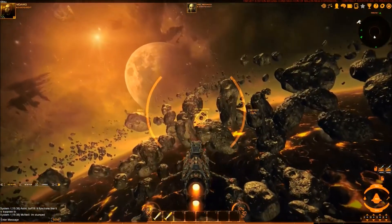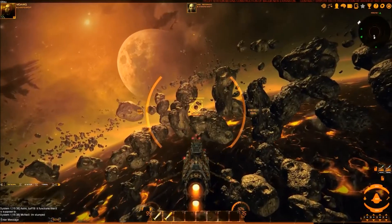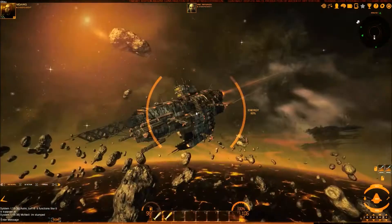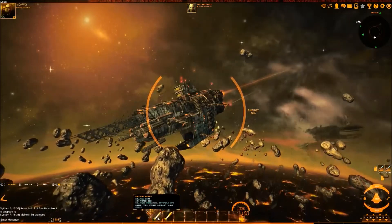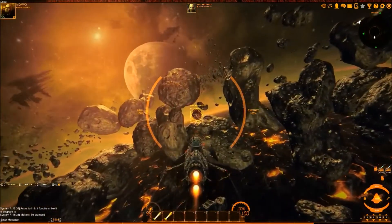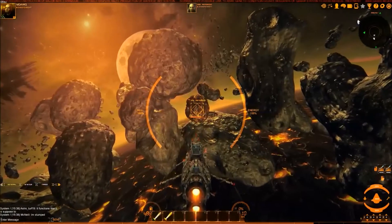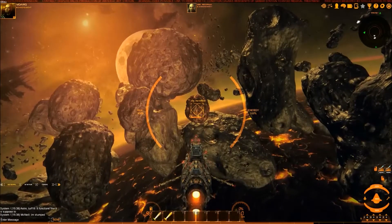Here is an ore asteroid. We hit R, which brings up whatever is targetable in the area — in this case the ore asteroid. Hitting Alt goes to it so we can look. Salvage beam is number one, the mining beam is number two. We need to get within 500 meters. We're almost there — now we're within 500 meters, slowing down, and we'll hit number two to see what happens.